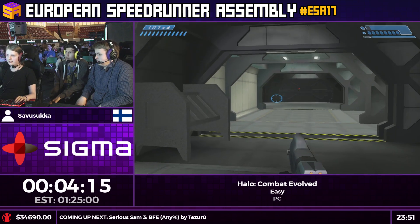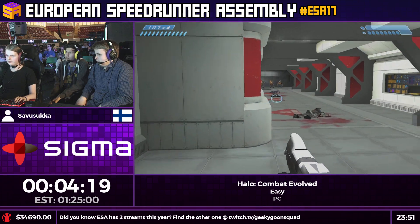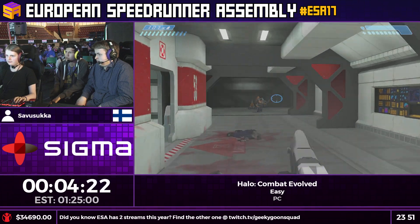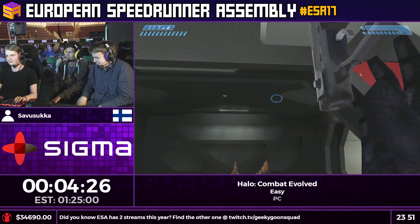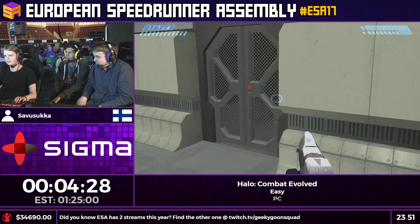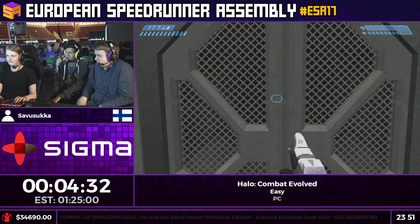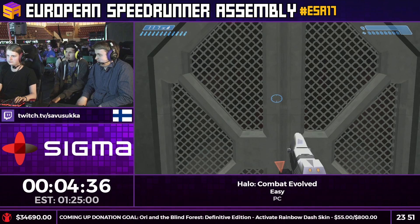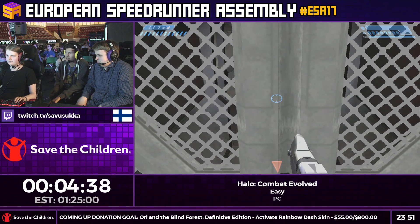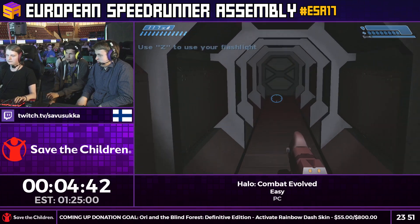There's some really complicated voice line stuff happening in this hallway. Hopefully going to get a fast one. Keys was talking there, and the next objective wouldn't have progressed until Keys was done talking. So reverting to checkpoint there actually saved some time over just listening to Keys and then listening to Cortana afterwards.